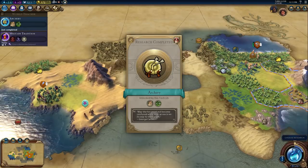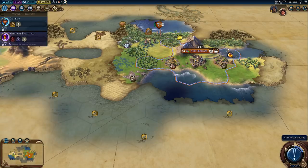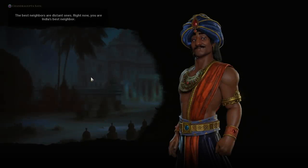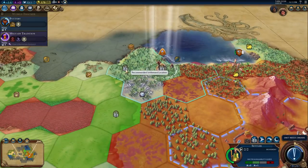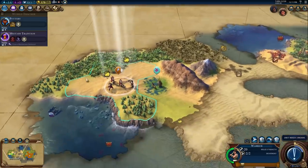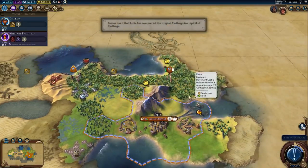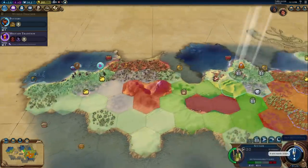Archery is in two turns. We might be able to sneak out a galley for exploration. Monument would be nice, but a galley gets us exploring. Maybe I'll switch to Military Tradition. We are going to want our campus up relatively soon. We'll explore a little bit more. There's our Archery boost — and there's a Stonehenge, so they'll spread religion to me and I'll sign up for it. Let's get Pottery so we can get Writing and then get our campus. India has conquered the Carthaginian capital of Carthage.